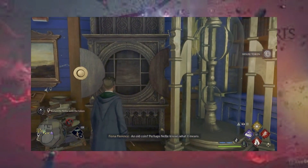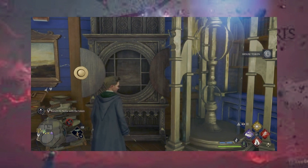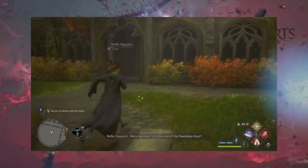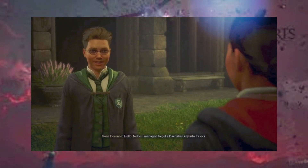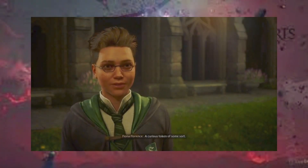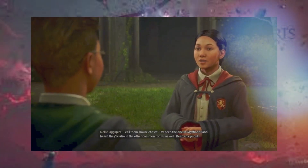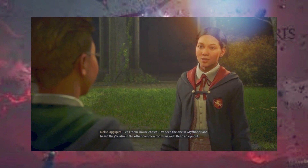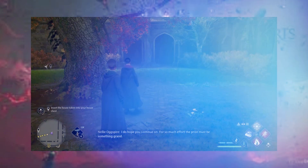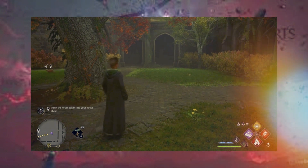I hope you'll find out of here. It's a Daedalian key — got it into its lock. Brilliant. What did you find in the cabinet? A curious token of some sort. Looks like some sort of house token. I bet it unlocks house chests — I call them house chests. I've seen the one in Gryffindor and heard they're also in the other common rooms. Keep an eye out. For so much effort, the prize must be something grand. I should see this through and find the Slytherin house chest.